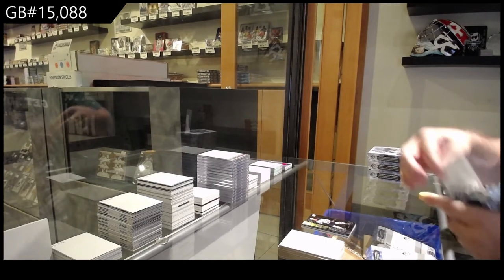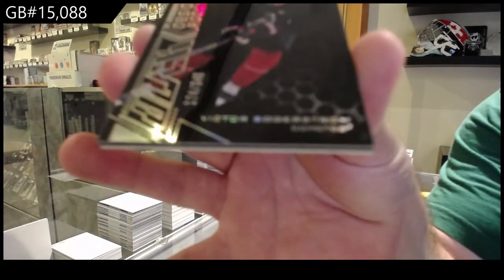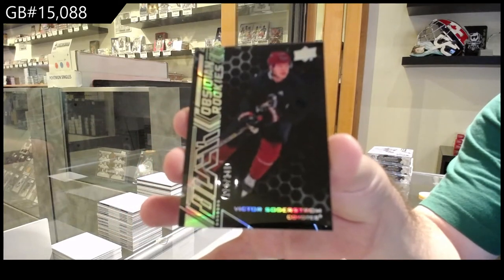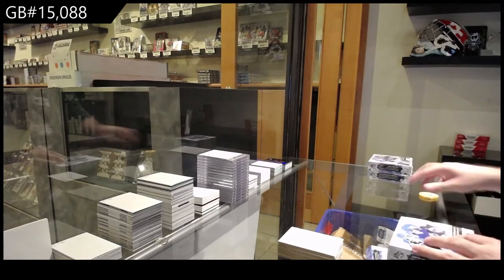And a black Obsidian rookie to 349, Soderstrom for the Coyotes. Box 1 is the better of the two so far.